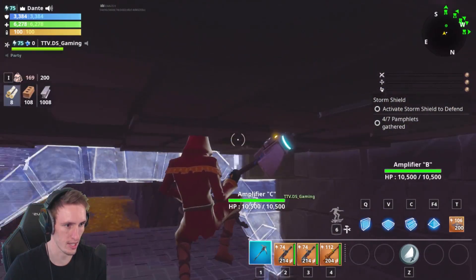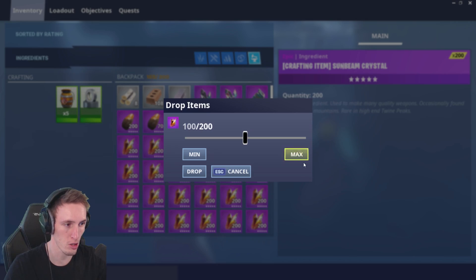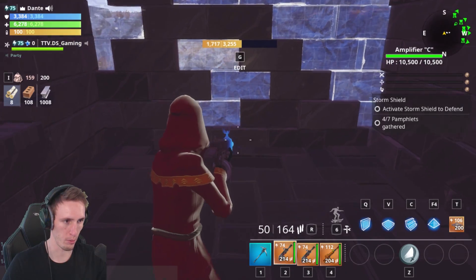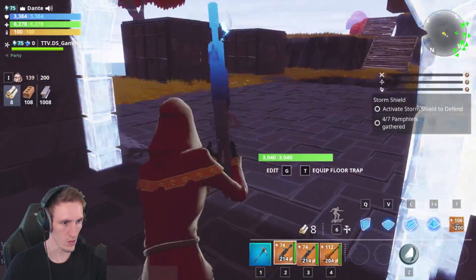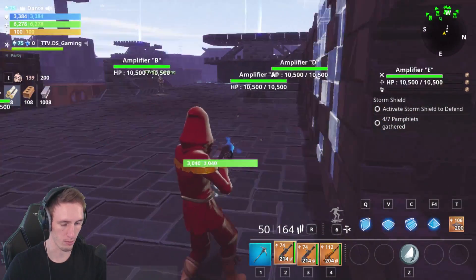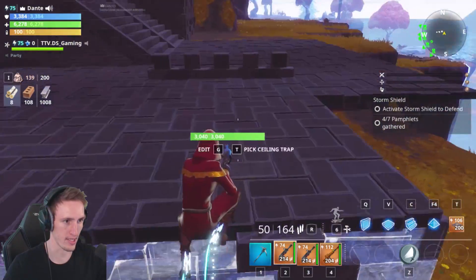Behind door number two, we're going to start stepping it up — I'm going to give you an option to win 2,000. Door number four, I've got quite a bit, so I'm going to put 4,000 down here. That should be 4,000 there. And then the final door — well, we'll get to that when we get to that.